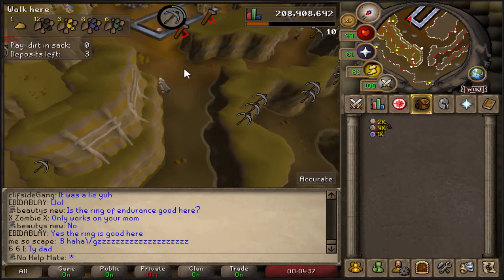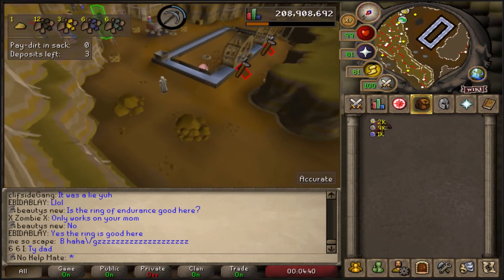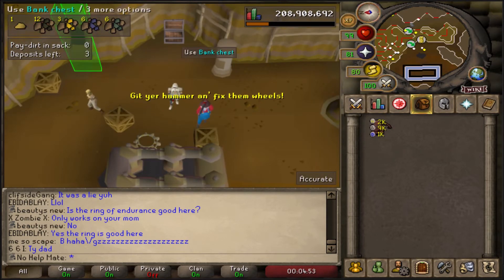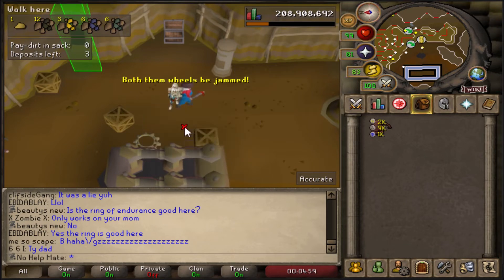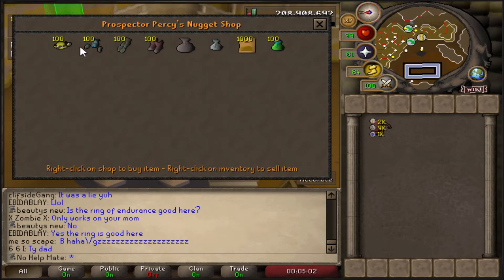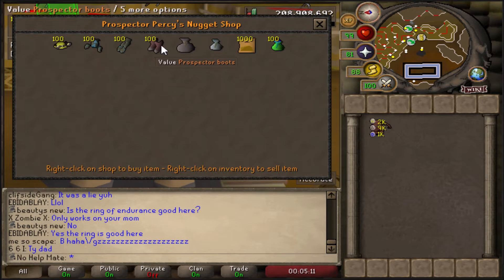In the center here there is a bank, a deposit box, and a guy named Prospector Percy. You can trade him and spend your golden nuggets. You can get a Prospector outfit, which is really good because it provides a 2.5% experience bonus when mining — and mining is one of the hardest and slowest skills in the game, so it's very worth getting. You can also get a coal bag, which is awesome for doing Blast Furnace, and a gem bag which holds gems, great for while you're slaying or even mining.